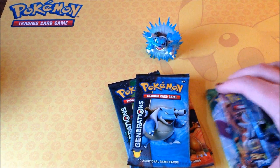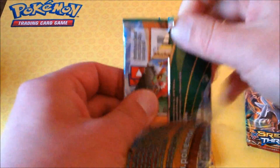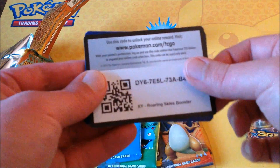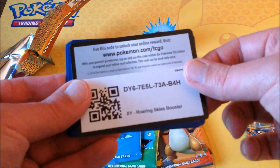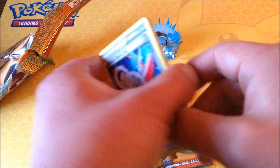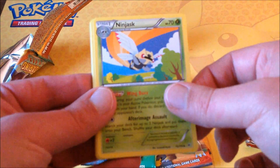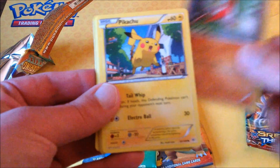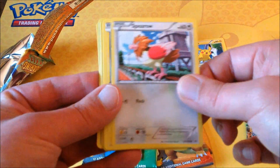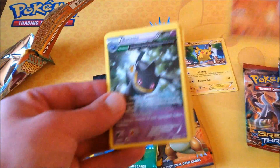So we got eight packs total. Let's go oldest to newest — newest being Generations, oldest being Roaring Skies. I'm actually standing up for this one. Here is the code card for Roaring Skies. We go three to the front and start off with a Glade Spirit Link, followed by Skyfield, Ninjask, Hawlucha, Pikachu — I always like Pikachu — Natu, Spearow, Voltorb. The reverse is a Hawlucha, and a Braviary as the rare.